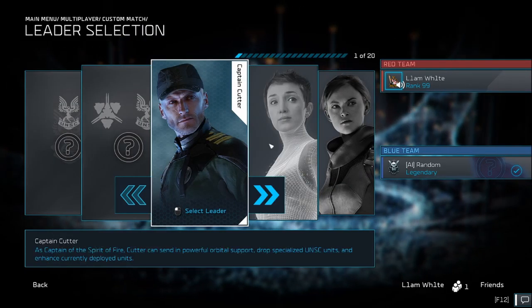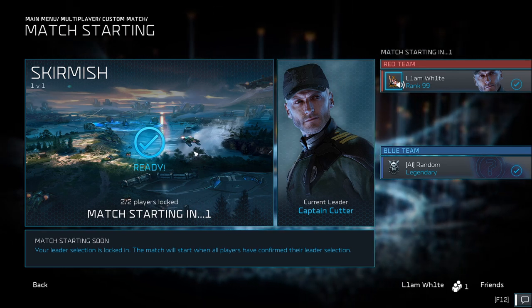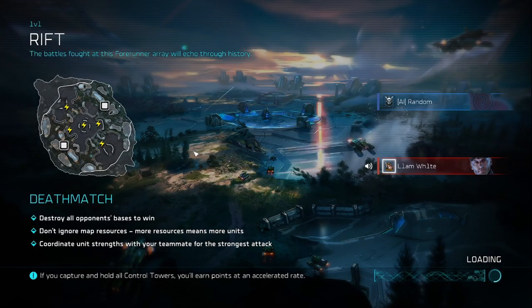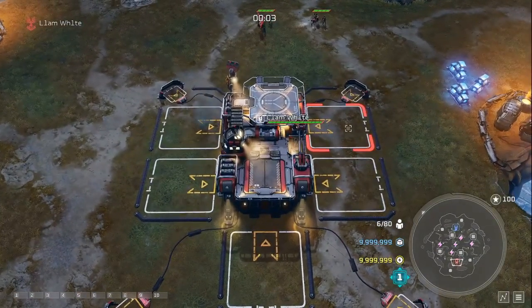We already covered the build order videos in our beginners build order guides for each and every leader. So now we're going to be showing you the leader power order, what leader powers you should choose for Captain Cutter, and how you string those leader powers together to gain an advantage. We'll give a quick explanation of the leader powers and what order you should be taking.